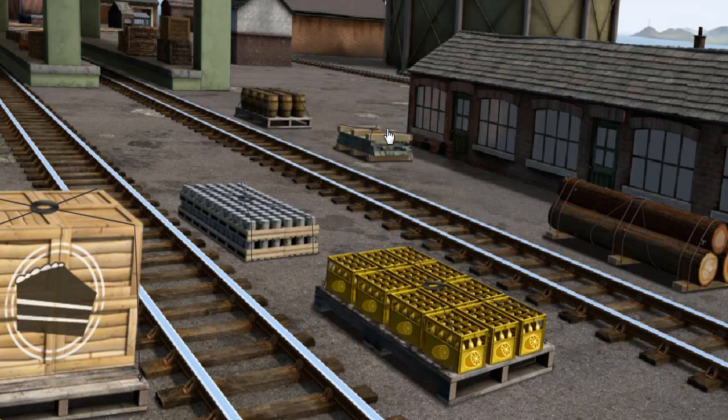It's a busy day at Brendam Docks. Thomas and his friends have many deliveries to make. Thomas must deliver the crates of cake to Knapford Station. Show Cranky where the crates of cake are. You found them!